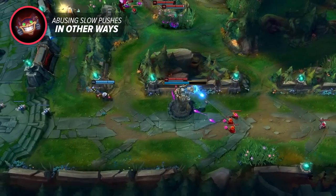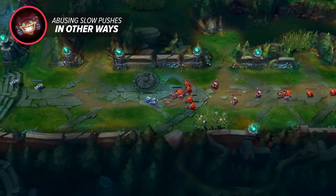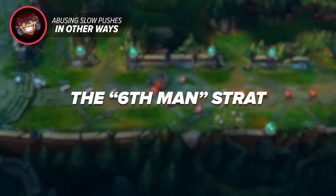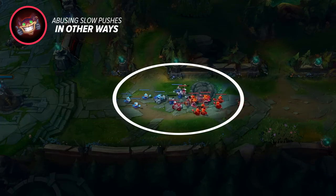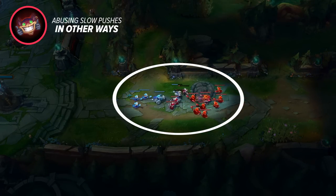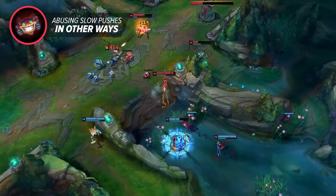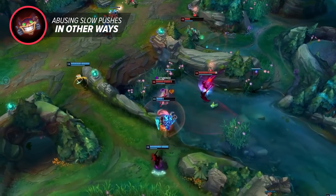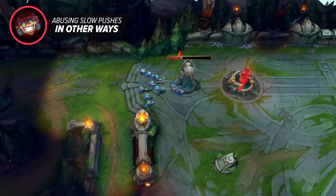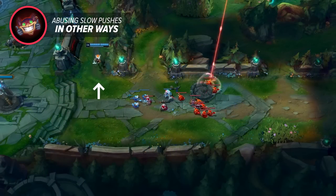If done right, a slow push in the mid to late game can be a massive source of extra pressure — there's a reason the pros call it the sixth man strat. The first way to use this is to generate a massively stacked wave then rotate to a fight elsewhere, leaving it to split on its own. This forces the enemy team to make a decision: they can take the 5v5 fight and let that massive wave do a ton of damage to their tower, or they'll have someone catch it so you win the objective fight for free.